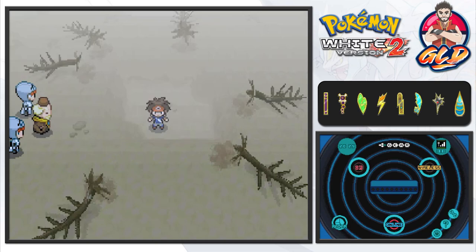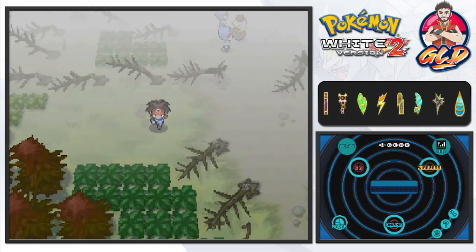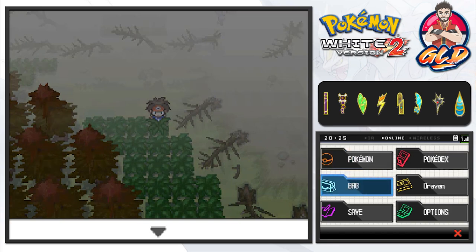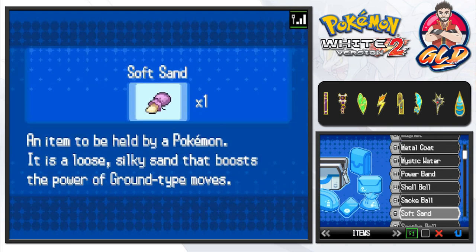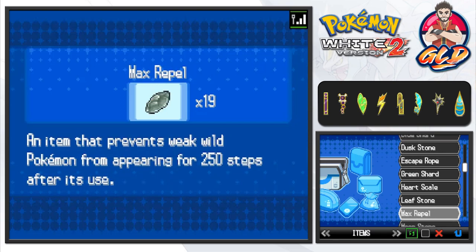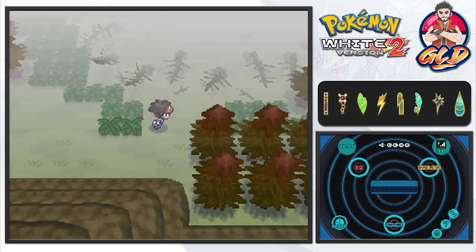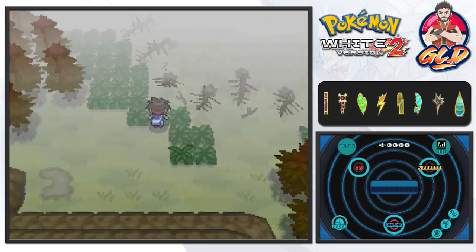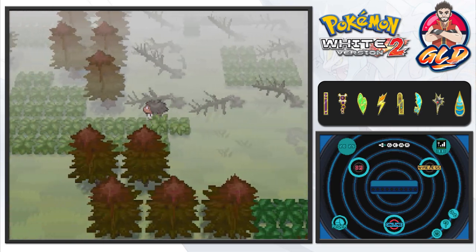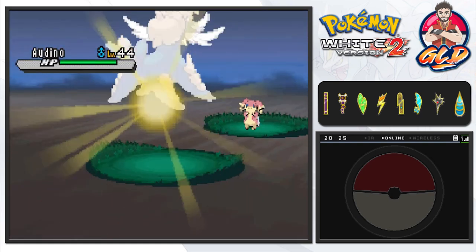In our last episode we did an hour-long video of this whole Team Plasma deal. Holy buckets, it was a huge deal — look at this, the trees have fallen down. I had to go back into some of my walkthrough videos just to check everything out. We went through a lot. Our pokemon are still fainted, but now it is finally time to go to Route 23 and head into the Pokemon League.